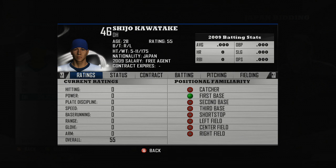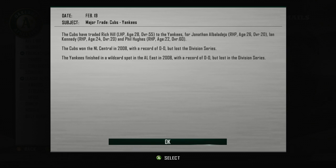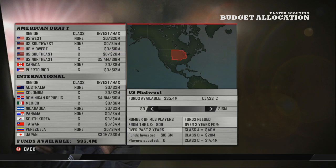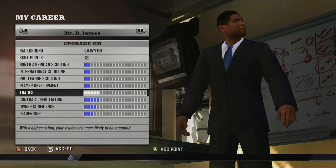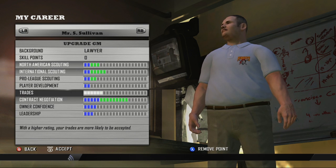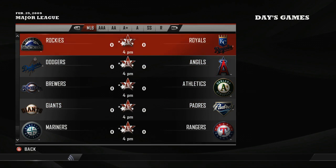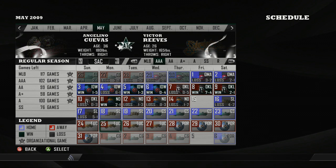Once you've created your general manager, it's time to get to work building your roster and improving your skills. Every decision you make affects your career path, from roster moves to budget and staffing considerations. Make the right call, and you'll earn experience points that can be used to bump up your skill ratings. But be careful, because you can actually lose those points by making bad decisions. To succeed in your career, you'll need to stay at the top of your game, from your first season until the day you retire.